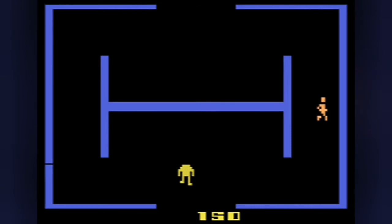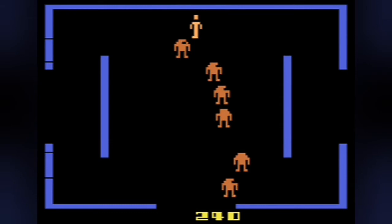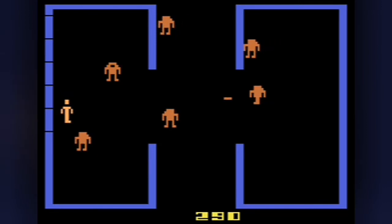Evil Otto moves slower if there are robots present in the maze. Once you kill all the robots, Evil Otto moves at a kick-ass pace to destroy you. Similar to Pac-Man's ability to leave one side of the screen and appear on the opposite side, you can fire out the exit on one side of the screen and your laser will return on the opposite side, as long as there is a matching exit.